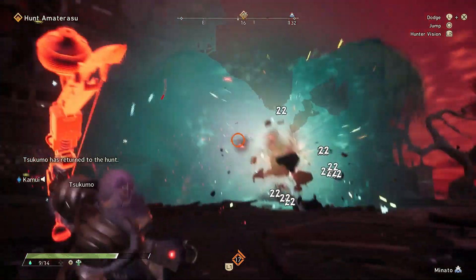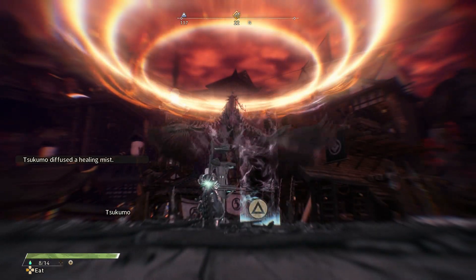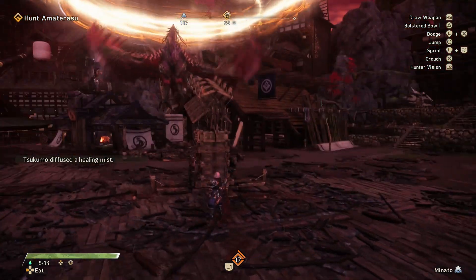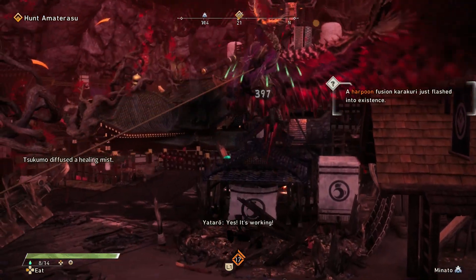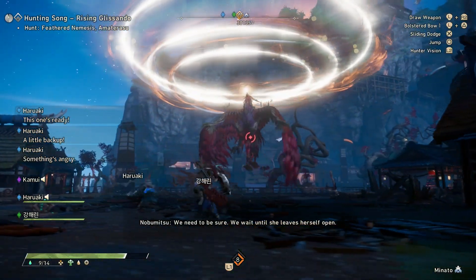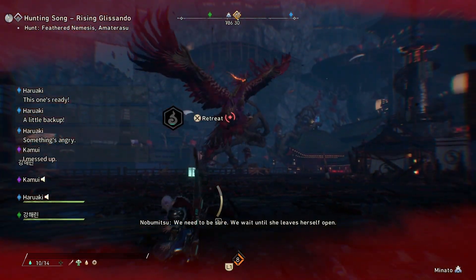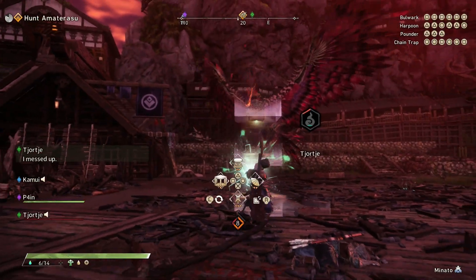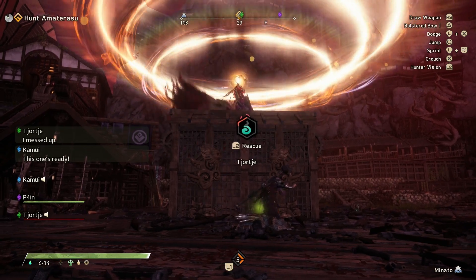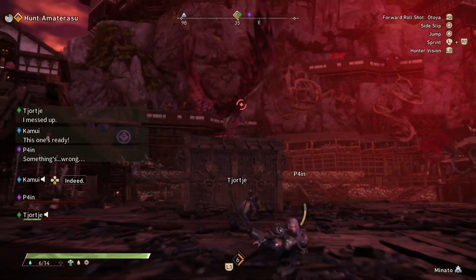Last but not least is the supernova. This one is pretty obvious because Amaterasu charges golden light and then forms not one, not two, but three halos above the monster. After that, it will release a powerful supernova shot down to the ground. This is actually the move that triggers the flash of inspiration to unlock the harpoon. The harpoon is a pretty good counter against this one, and you'll definitely want to counter it because this can actually one-shot you. If you can't cancel it, just make sure to avoid it — it's kind of like looking at the sun, it's nothing but trouble.